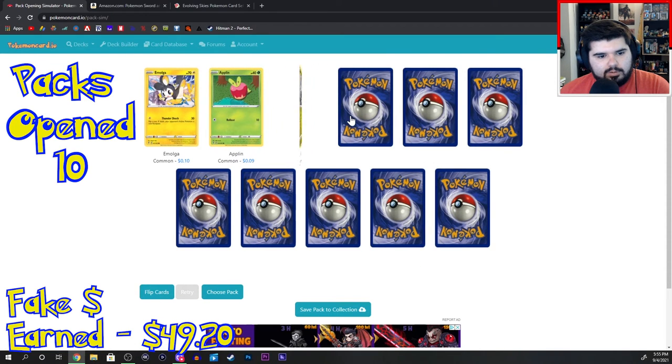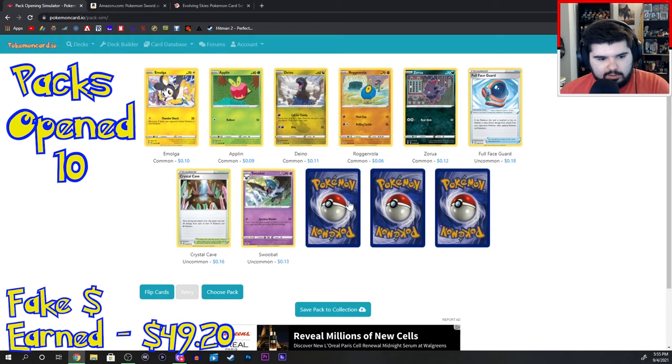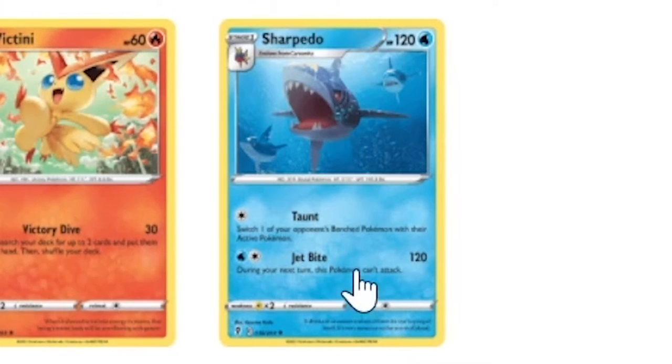Emolga, Alpin, Dino, Roggenrola, Zora, Full Face Guard, Crystal Cave, Swoobet, Dino, Victini. And Sharpedo — do they just literally have a shark Pokemon? It's called Sharpedo. Does this appear in Sharknado at all?